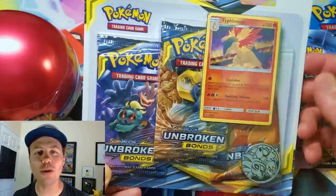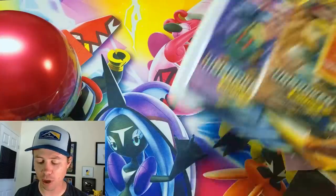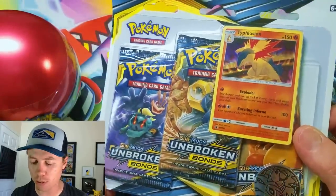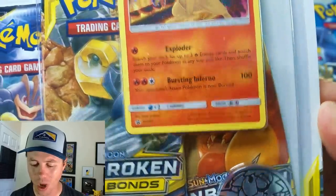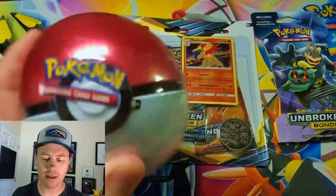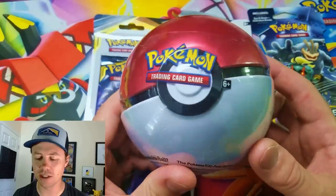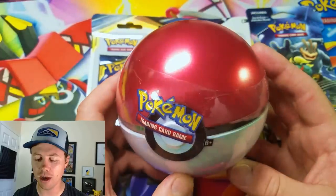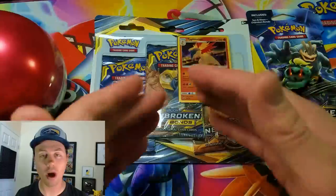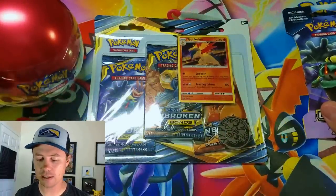Hey, what's going on guys, Pokemon Unwrapped here and welcome back. Today I've got a nice short little video where we're going to be opening up three different products. I've got an Unbroken Bonds three-pack blister featuring the Typhlosion promo card — that looks like Sun and Moon 185 — a single blister pack, and a Pokéball tin. I've had these for a really long time and just haven't gotten around to opening them.